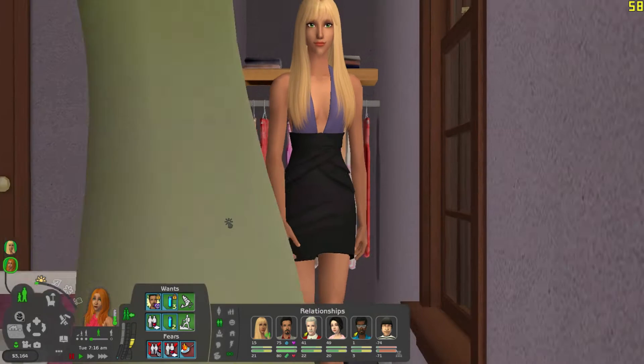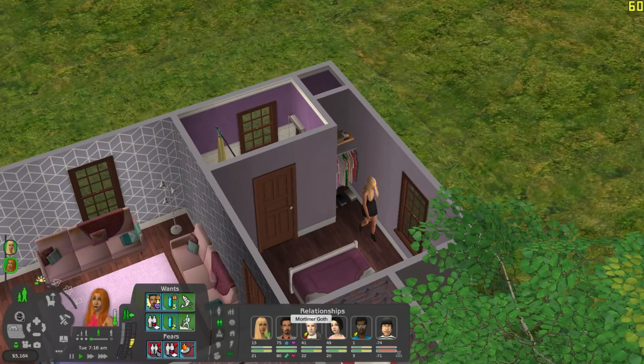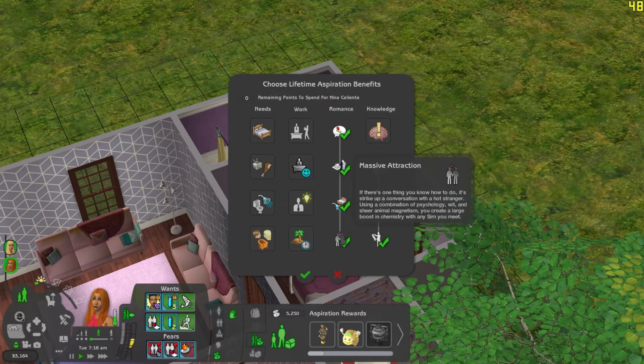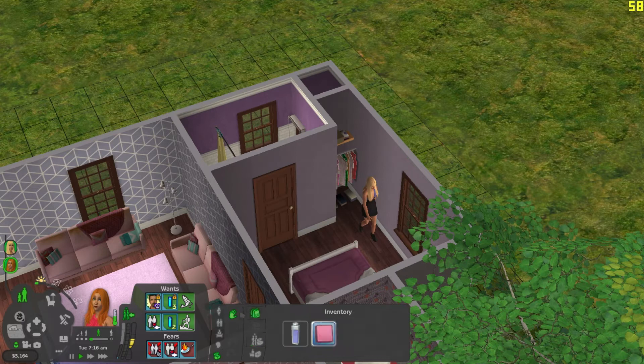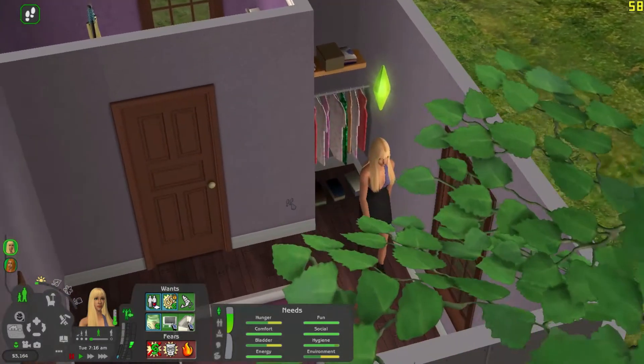Currently both of the Caliente sisters have woohooed with Mortimer. Dina actually has better chemistry with him — that might just be because she's a romance Sim and she has the reward trait that gives her the massive attraction. But Dina only has one bolt with him. I'm not gonna rush into anything because I would also like to have inter-hood relationships as well. So if she meets somebody from Veronaville or Strangetown and hits it off, we'll do it. I'm not gonna stick with just Pleasant View.